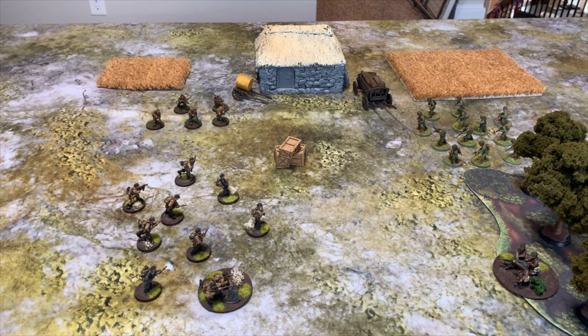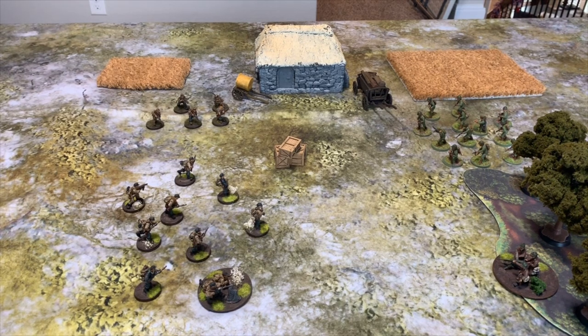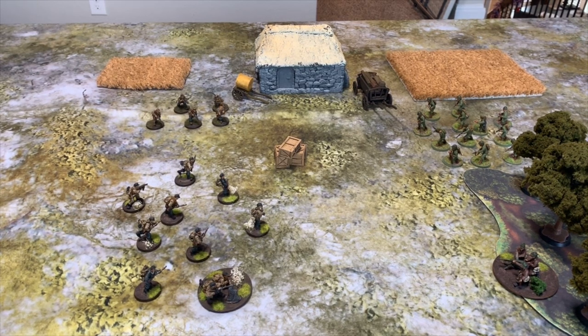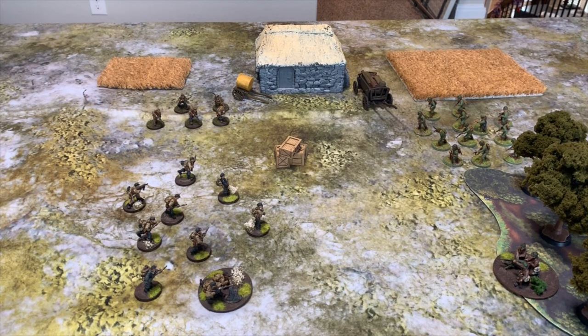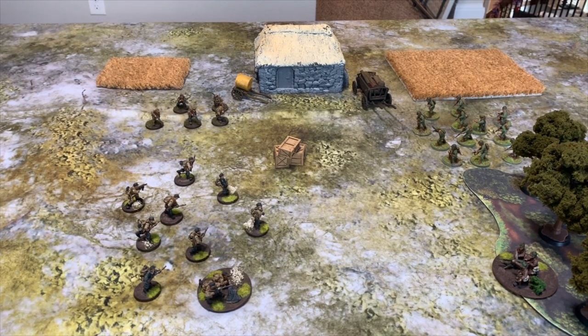The first pull of the order dice is a gray die belonging to the Germans. The German player can then assign that die to any eligible unit. There are six different orders they can give: Fire, Advance, Run, Ambush, Rally, and Down. These orders are what we're going to center this intro to Bolt Action on.